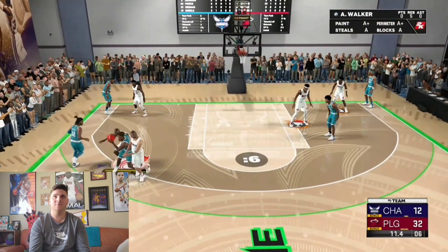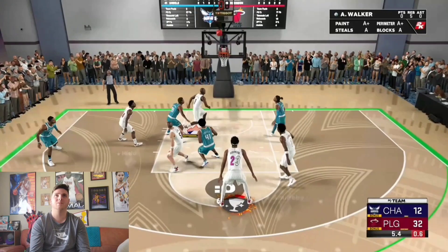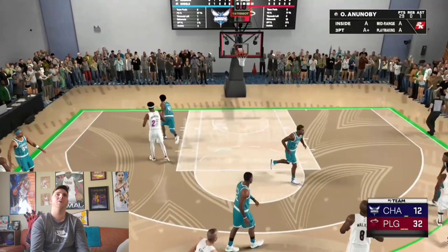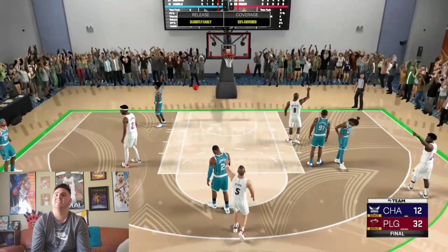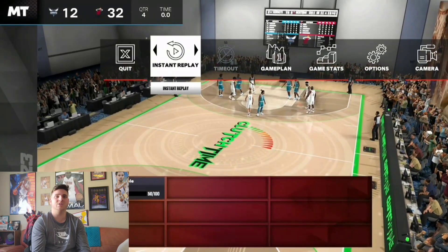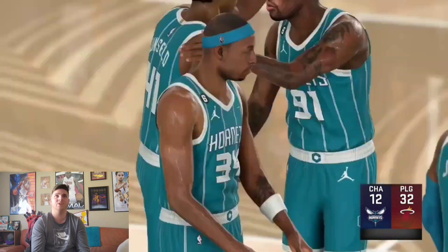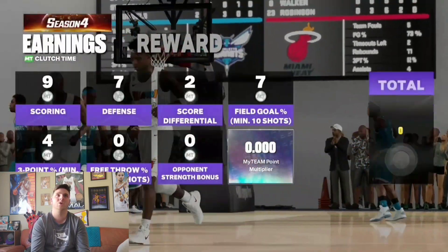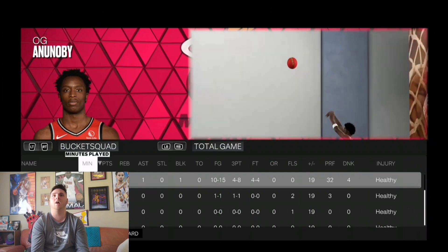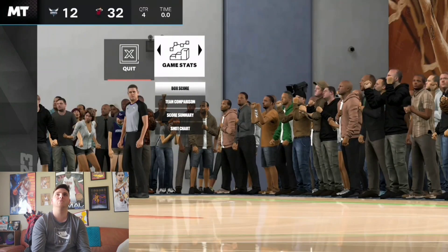Even though he has that Gatorade symbol he is still cooking. OG pulling up for four — way too easy. One last fading four — okay, I didn't expect that to go in because it was heavily contested. But what a game for OG Anunoby — 29 points, a block, and an assist. He shot four from three and only missed basically five shots total. What a game.